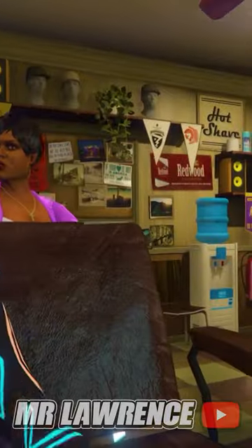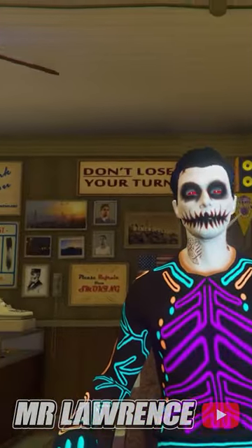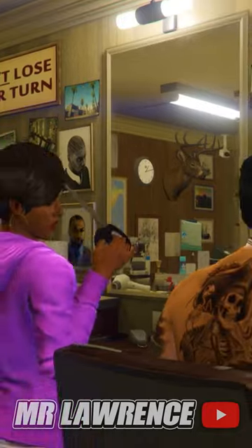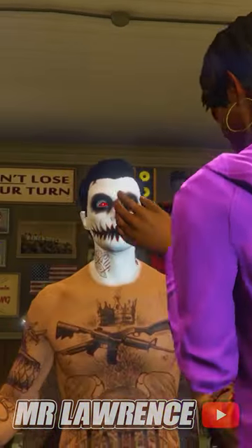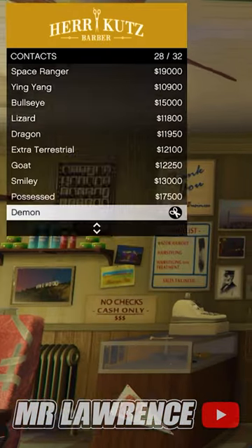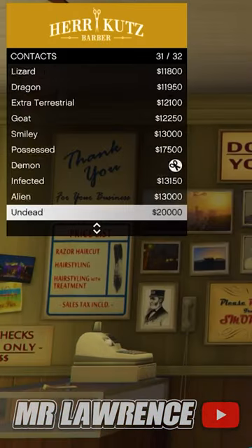Go to any barber shop with one of those bodysuits, then sit down by pressing right on the d-pad. Select chest and then select any of these options. Now back out and go to eye contacts, then select any of the eye contacts.